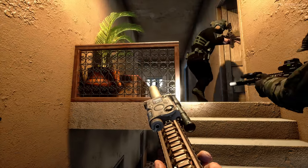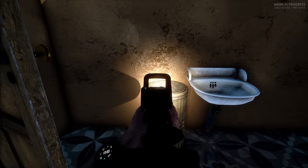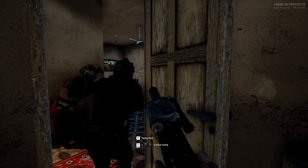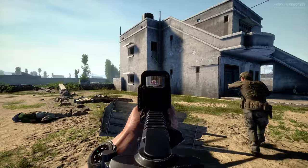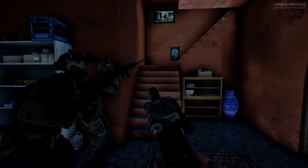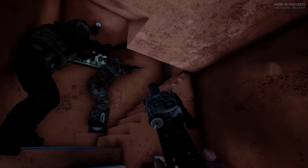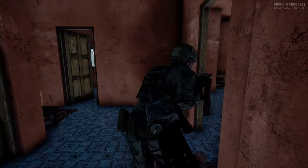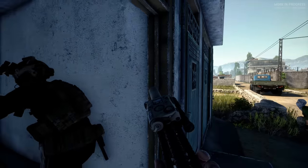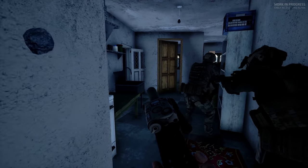Close door right. I'm going to take it. Coming out. Short room, clear. Take it to the right. Ready to go upstairs? Open door right. I'll be pushing right. With you. Contact right. Contact. Outside. Window.